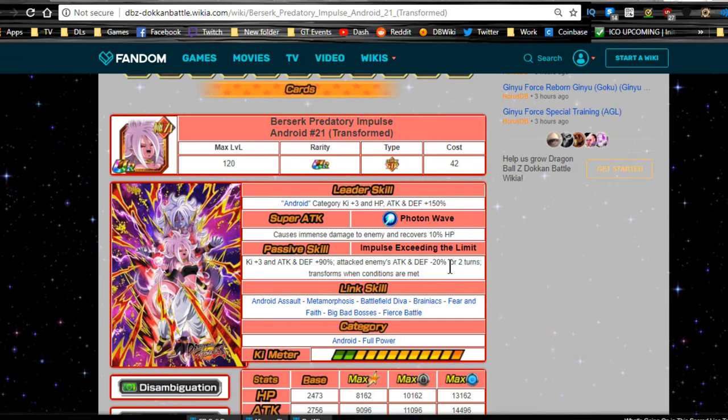How should you build her? Her super attack indicates crits, while her passive suggests additionals since she debuffs the enemy just by attacking — doesn't matter if it's a super attack. If she gets an additional attack off she'll debuff the enemy for two turns, which is great on dokkan events. You might want to do a 50/50 split between crit and additional build. We'll also talk about her transformation.